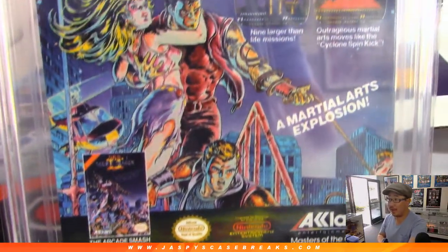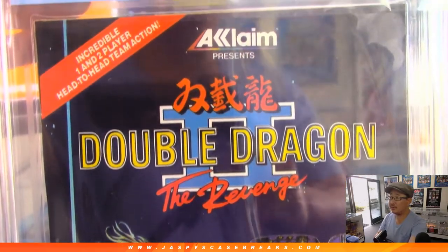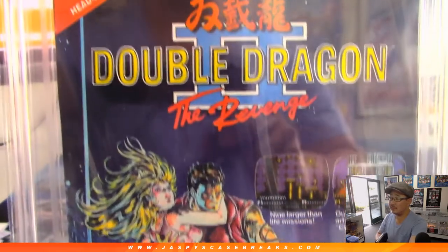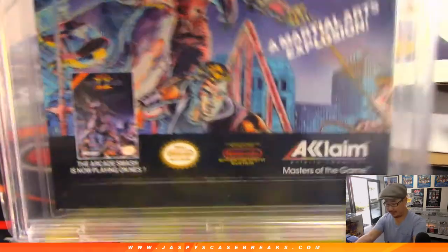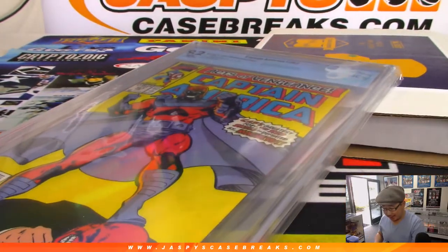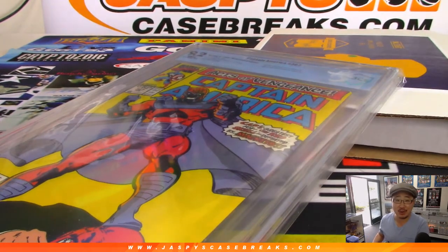You guys remember when Double Dragon 2 came out for NES? And that was like Fortnite back in the day. There you go, Thomas. Another great graded comic book to add to your collection. Thanks, everyone. We don't have very many of these left, so check it out on jazbeescasebreaks.com.